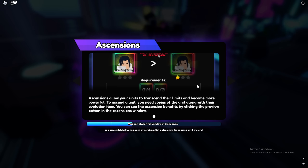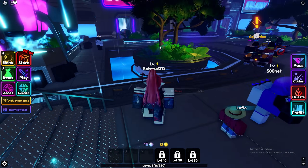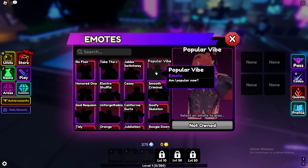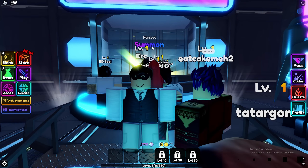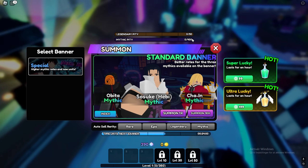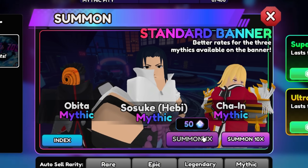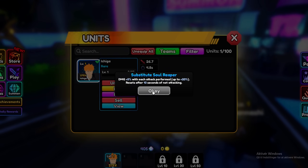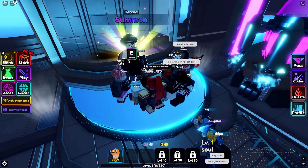There are ascensions here - a whole intro to that. I got some gems for doing that, and you get gems for collecting units too. There are emotes. Let's try summoning - do I even have enough for a 10-spin? I can't find the price anywhere. You gotta hover over it. Even rares have passive abilities - like 5% damage with each attack up to 20%, resets after 10 seconds of not attacking.